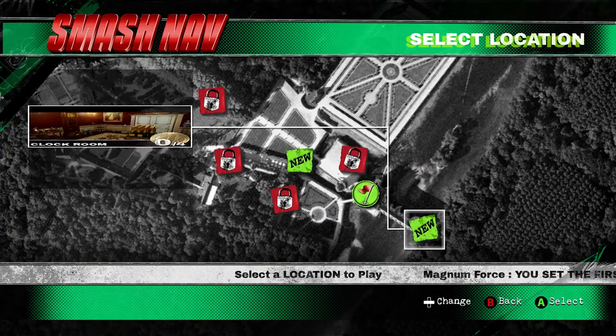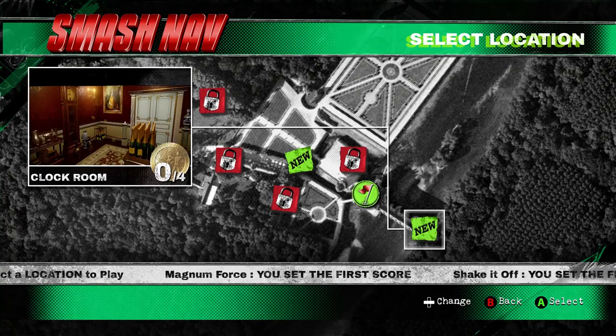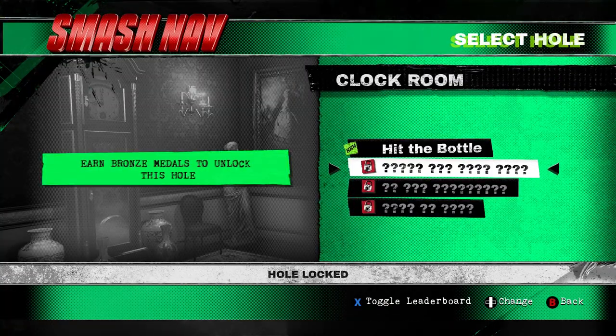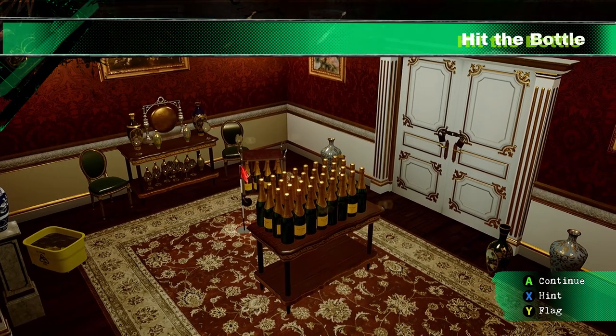I've unlocked quite a bit of the game. I think we're going to go play in the clock room — hit the bottle, yes, that's the area we want. I am playing with my Xbox 360 controller. The game has full keyboard and mouse support, so you don't have to be too worried about that, which is always a good thing.